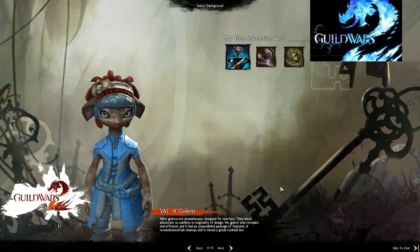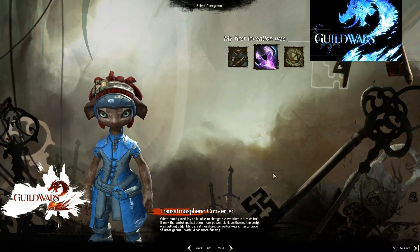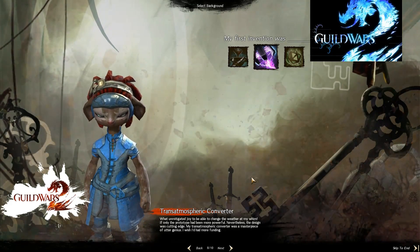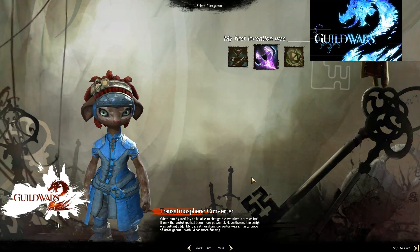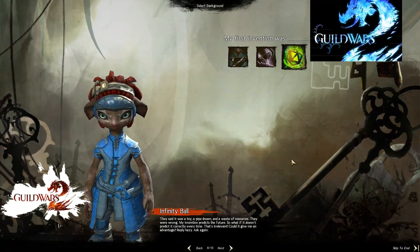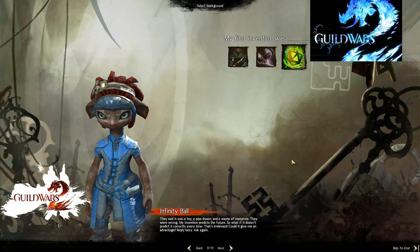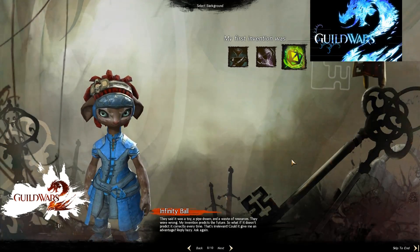My first invention was the Valle Golem. Most golems are powerhouses designed for warfare — they show absolutely no subtlety or originality of design. My golem was compact and efficient, and it has an unparalleled package of features. It revolutionized lab cleanup and it makes a great cocktail too. Or the Transmospheric Converter — what an unimaginable joy to be able to change the weather at my whim. If only the prototype had been more powerful. Nevertheless, the design was cutting edge. My Transmospheric Converter was a masterpiece of pure genius. Or the Infinity Ball — they said it was a toy, a pipe dream, and a waste of resources. They were wrong. My Infinity Ball predicts the future. So what if it doesn't predict it correctly every time? That is irrelevant.